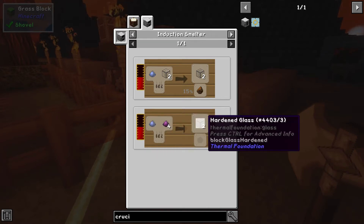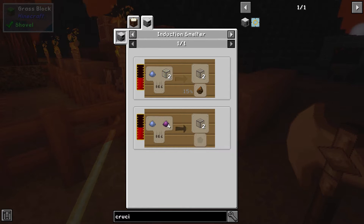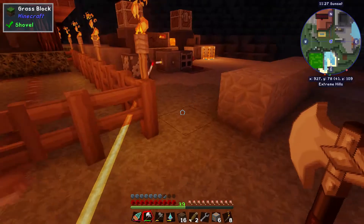Okay, it looks like we also need obsidian and lead. So we need a smelter, a fluid transposer, and a magma crucible — I'm writing this down. That is what I need to get the redstone liquefied.